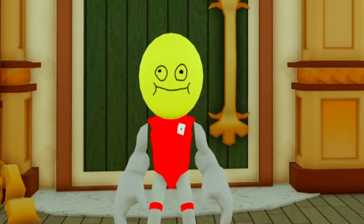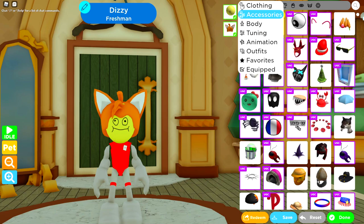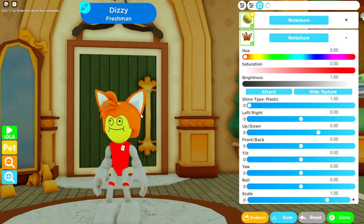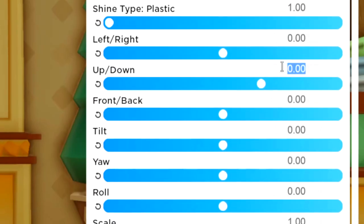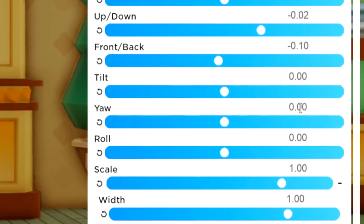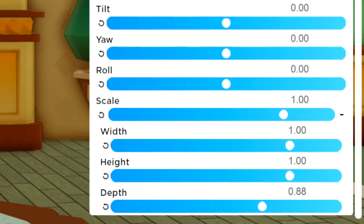Next, in the hat section search for 'tails' - this is the Tails hat. Note that we can't remove the three bits of hair at the front without rebuilding the whole hat, so we'll leave it protruding slightly. Tuning: left/right at minus 0.02, up/down at minus 0.10, tilt zero, yaw zero, roll zero, scale one, width one, height one, depth to 2.88. That gives us the hat at the correct size.